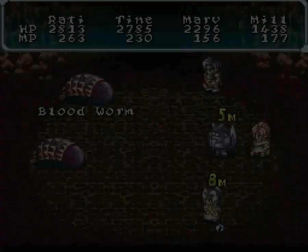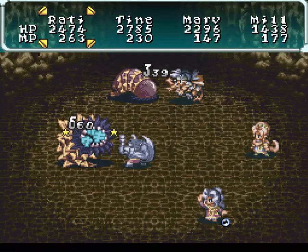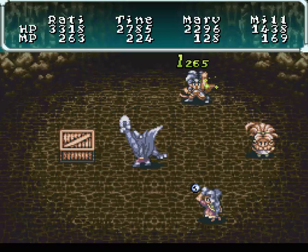Now we're finally going to explore it, and last time we explored the entire first floor. I can't remember if we found these blood worms before, but these ones are pretty powerful. These guys are also immune to Earth Elemental, so you can't use the Dwarven Sword against them. That's the sword that we found last time.